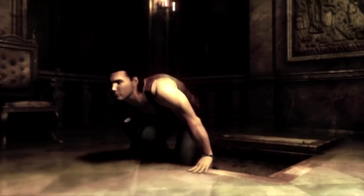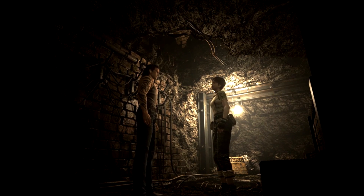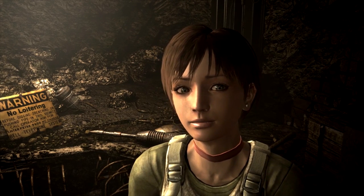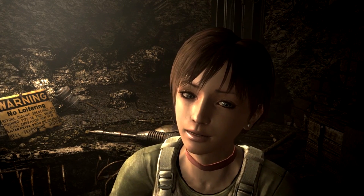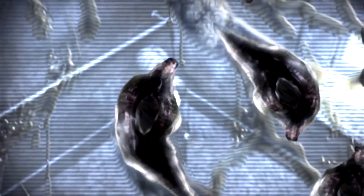By the end of their travels in the train, they finally hit a detour after crashing into the Umbrella training facility. Similar to the mansion incident, both Billy and Rebecca make their way throughout the facility while fighting off the many monsters inside. As they proceed, we find out that Billy was innocent of the 24 murders he was charged with, which he explained to Rebecca after saving her life. As they continue their quest of survival, the reborn Dr. Marcus — the Queen Leech — surveys them from afar, sending monsters to eliminate them.